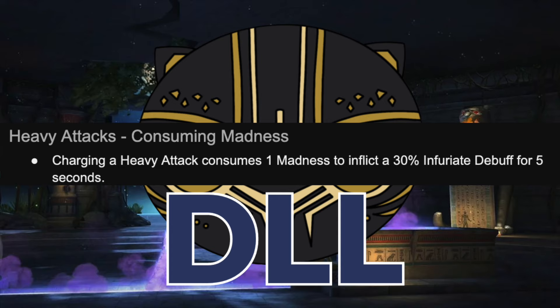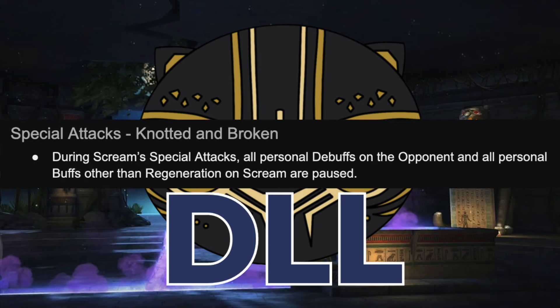For heavy attacks: charging a heavy attack consumes one Madness to inflict a 30% Infuriate debuff for five seconds — Infuriate reduces the opponent's offensive ability accuracy, which will also make them more aggressive. And when you consume a Madness you get that Autoblock buff, so this is the primary way to access Autoblock on offense. As a defender, you generally don't want Scream to throw her heavy attack unless you have a special active. If Scream turns off your parry stun by getting to six or more Madness, she's more likely to throw heavies, get her Autoblock up — which you cannot get through with heavies — so make sure you have specials up.